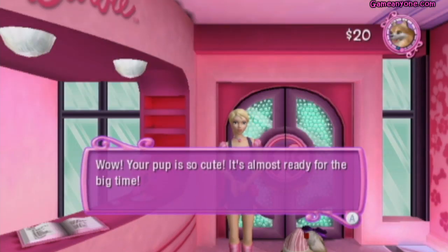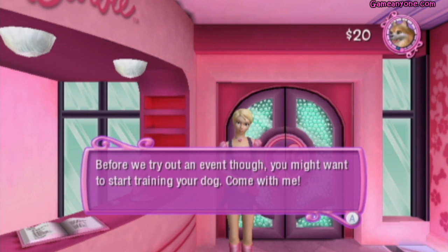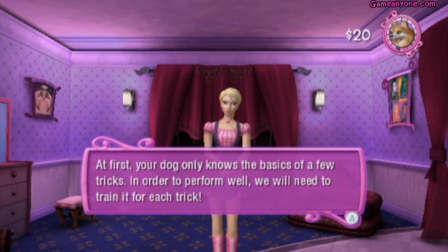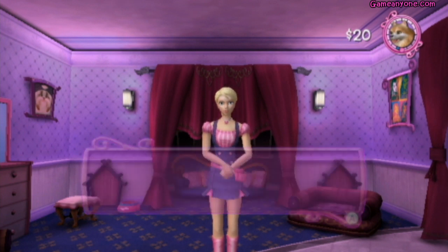Loading. Your pup is so cute - it's almost ready for the big time. Later on, you'll earn all kinds of new items and accessories for your pup. As you earn prize money, you can even buy new items at the store. The dog's trick is very important - your dog can't be a superstar unless it knows how to wow. At first, your dog only knows the basics of a few tricks. In order to perform well, we'll need to train it for each trick. I'm sure this dog is very happy that it's colorblind. That sounds kind of backwards, actually - if you've done the same trick so many times, you wouldn't really feel the same reward. It would feel like a daily grind.